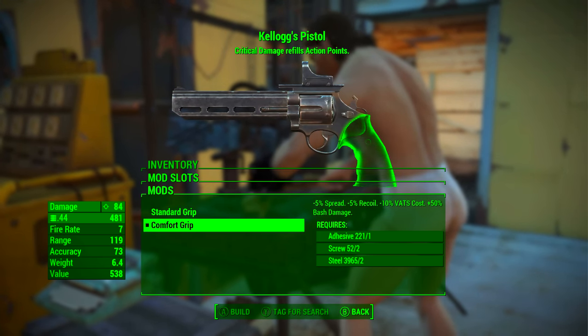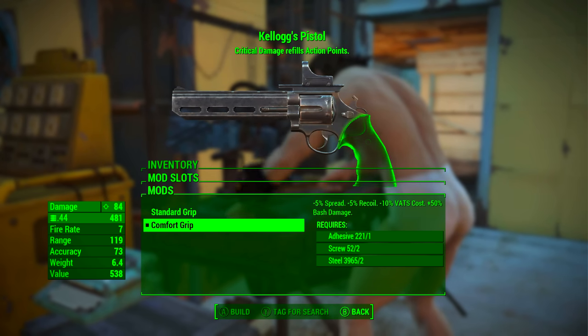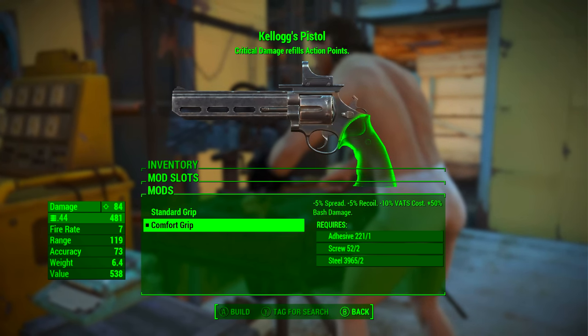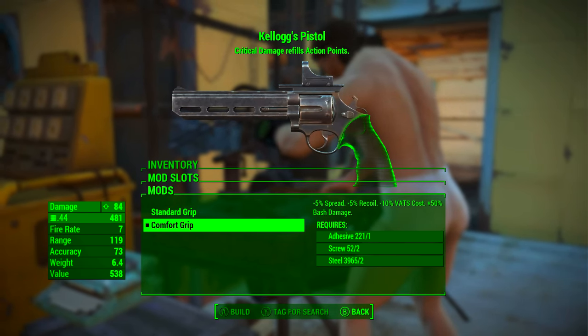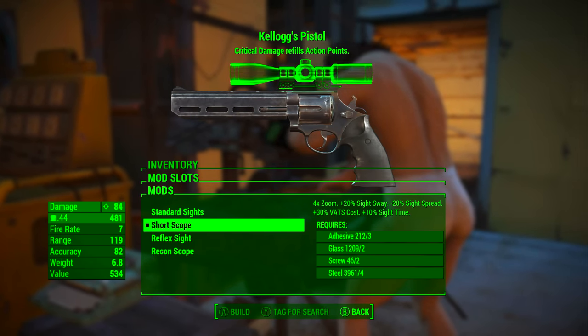Thirdly, in the third slot we're going to go with the comfort grip. This reduces spread by 5%, reduces recoil by 5%, reduces VATS cost by 10%, and increases bash damage by 15%.